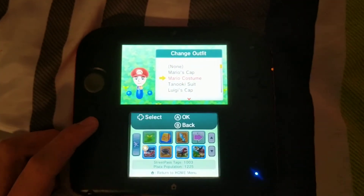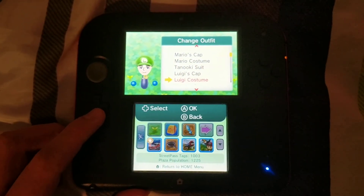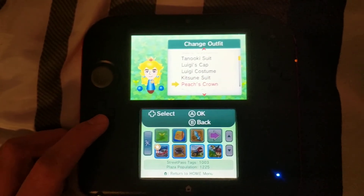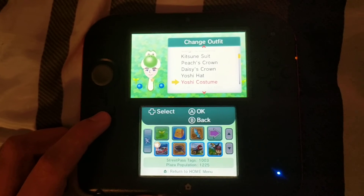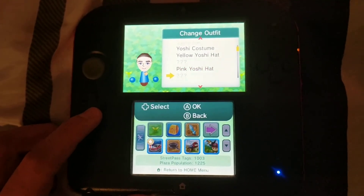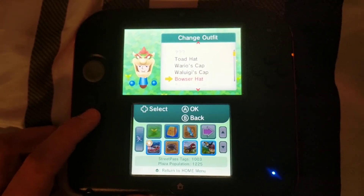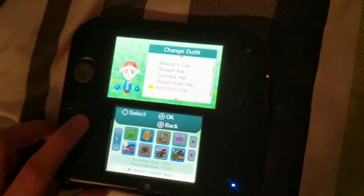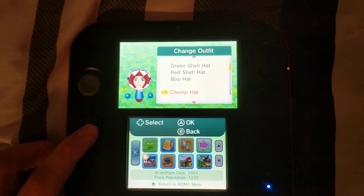Mario's cap, Mario's costume, Tanooki suit, Luigi's cap, Luigi's costume, Kitsune suit, Peach's crown, Daisy's crown, Yoshi's hat, Yoshi's costume, Yellow Yoshi hat, Pink Yoshi hat, Toad hat, Royals cap, Waluigi's cap, Bowser hat, Goomba hat, Green shell hat, Red shell hat, Boo hat, Chomp hat.